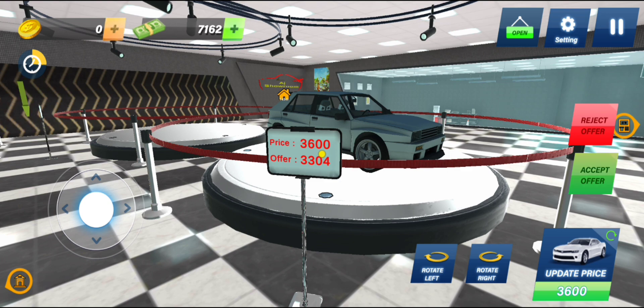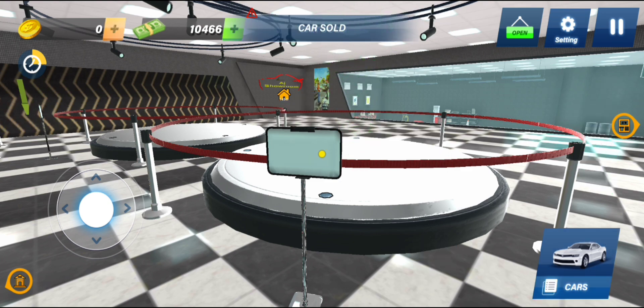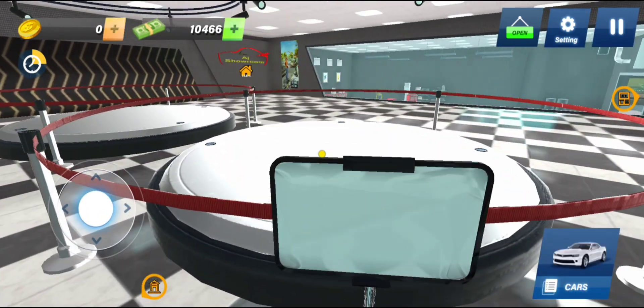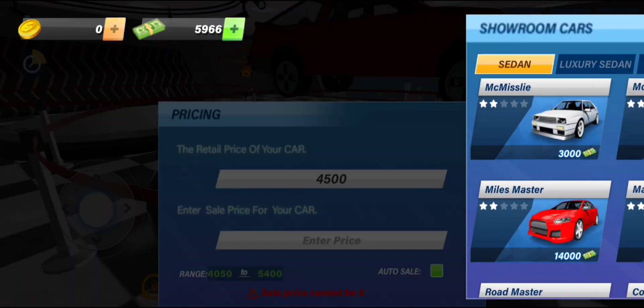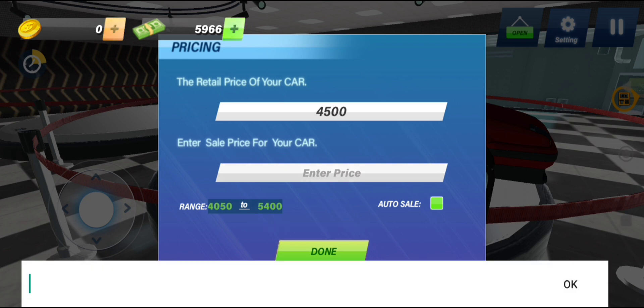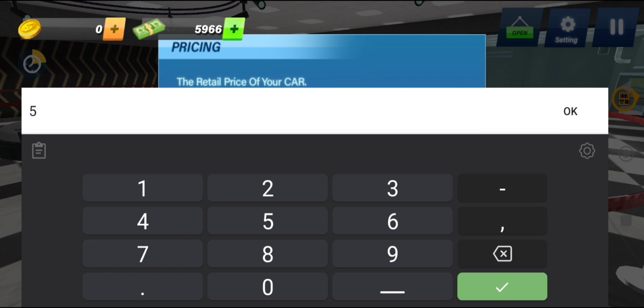Next up. Move. Let's suppose we were missing out. We can try this car dealer. I can make a car dealer. Thank you.